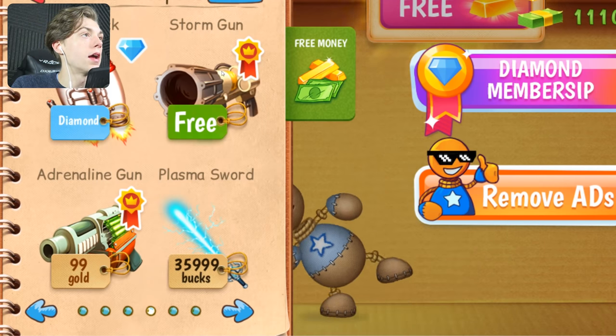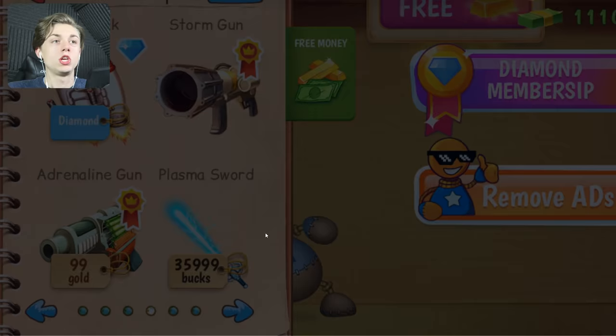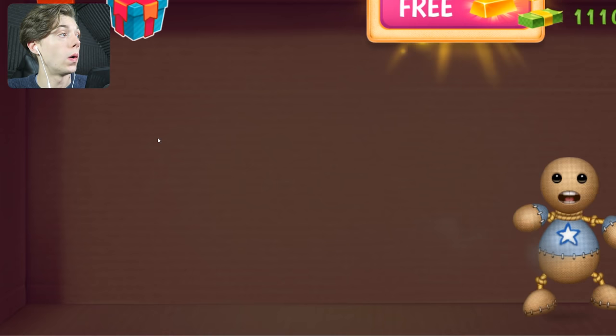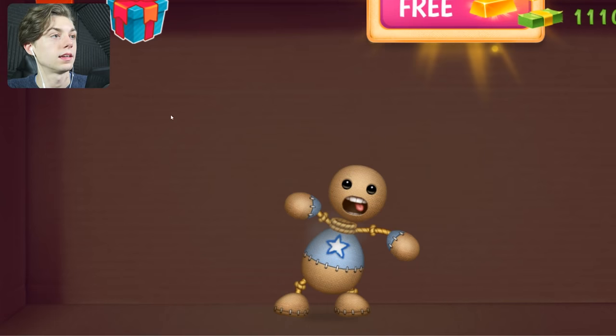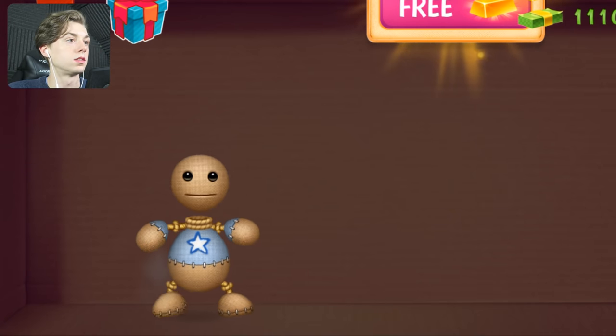Jetpack diamond, can't use that. Storm gun - just comes in with a huge storm. Here we go, storm gun activate! Oh it just zapped him. Is that the only thing it does? It just shoots lightning. I'm pretty sure there's a feature in this game where you can draw a lightning bolt, which is so much cooler than this. Lame.